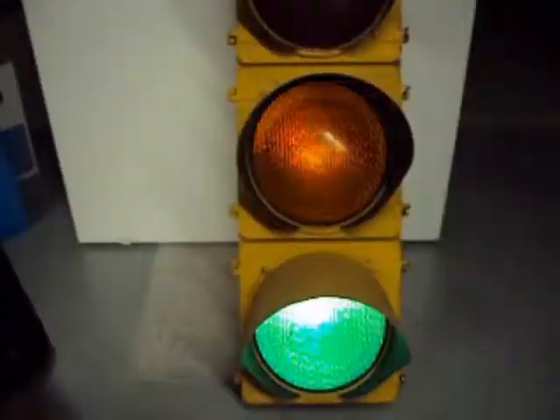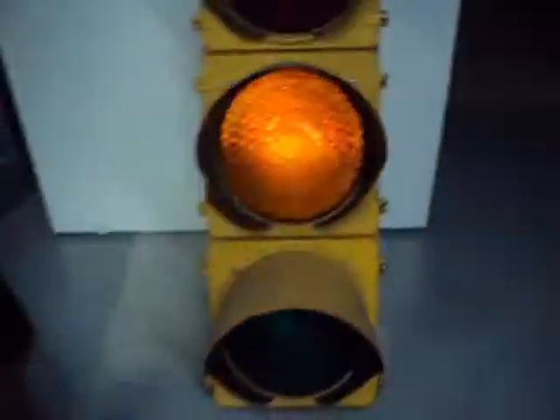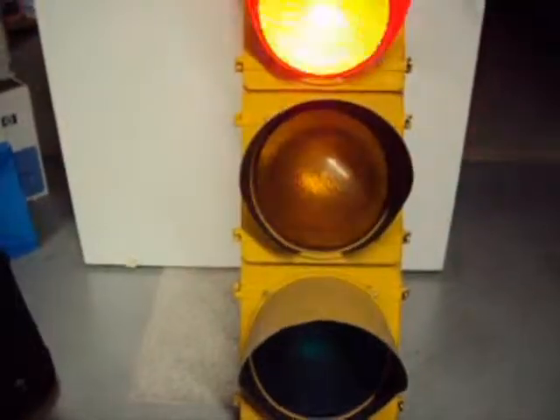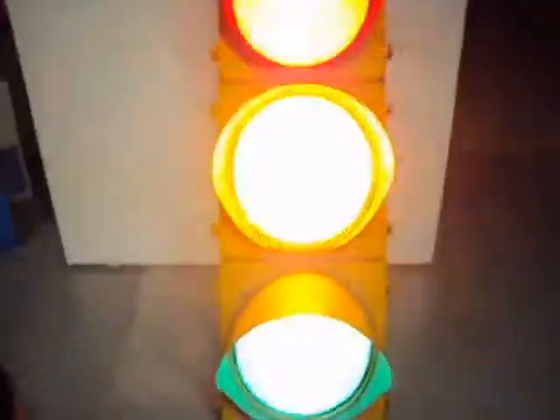Mode 5 is just picking a random light one at a time. This one's picking randomly too but with pauses. Mode 6 just blinks everything on and off.